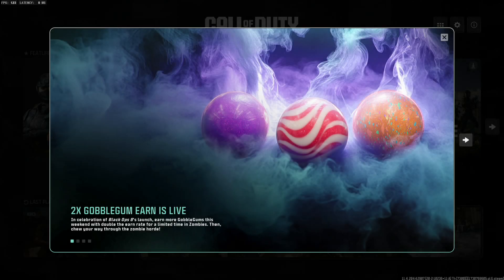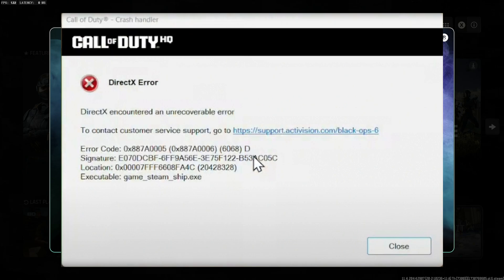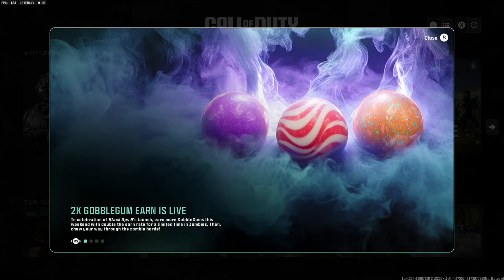Tonight I'm going to show you my one and only solution to the DirectX Crashing Simulator, aka Call of Duty Black Ops 6. I'm using the PC Steam version of the game. I'm completely up-to-date on Windows, my graphics card is completely up-to-date, and my motherboard is also completely up-to-date. I've uninstalled the game, reinstalled the game, and verified the integrity of my game files multiple times.